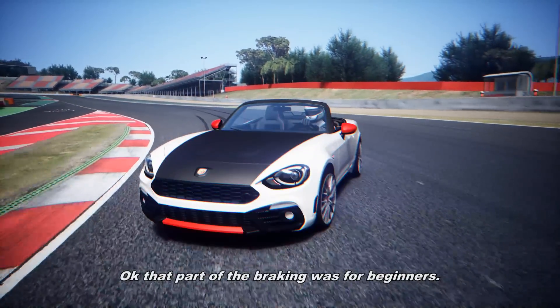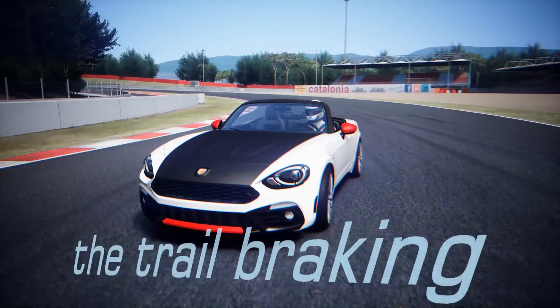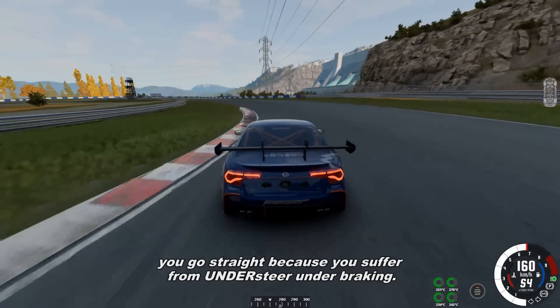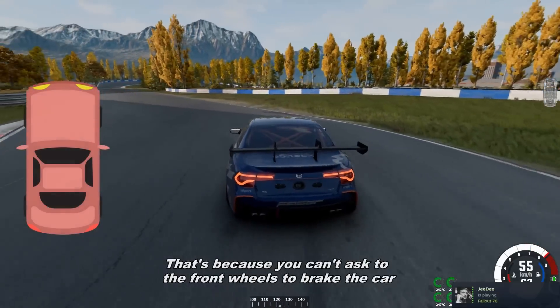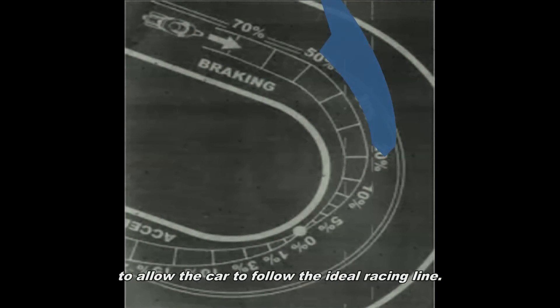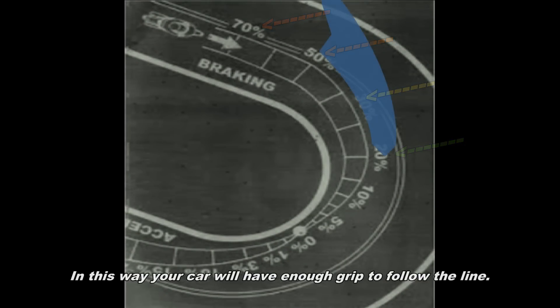That part of braking was for beginners. Now let's see the more advanced technique for more experienced drivers: trail braking. As you know, most of the time if you fully brake and fully steer at the same time, you go straight — because you suffer from understeer under braking. That's because you can't ask the front wheels to brake the car and change direction at the same time at maximum limits. You have to modulate the pressure on the brake pedal to allow the car to follow the ideal racing line. Usually you press hard and then slowly release the brake pedal, so your car will have enough grip to follow the line.